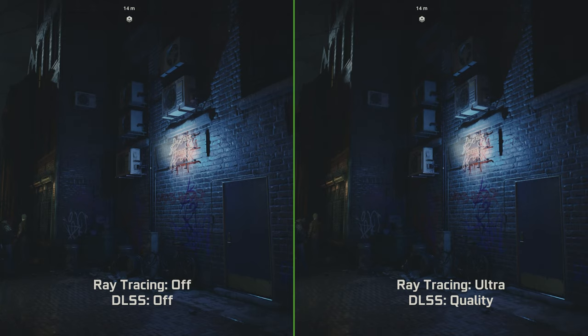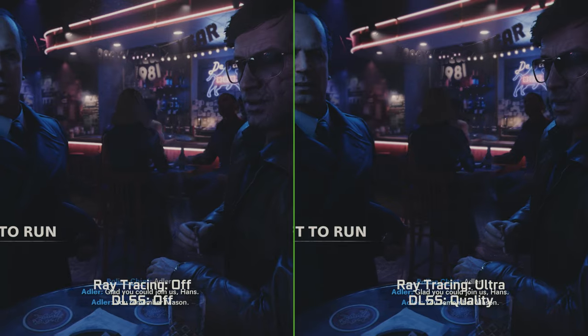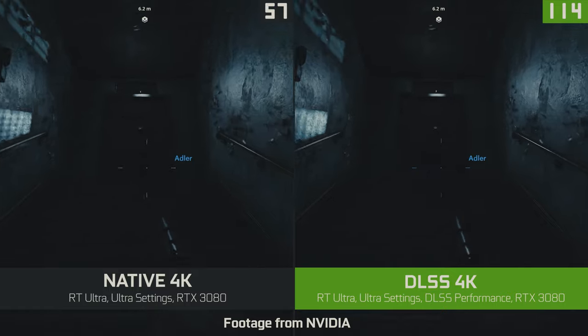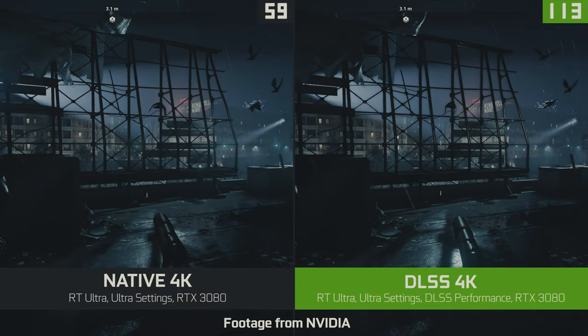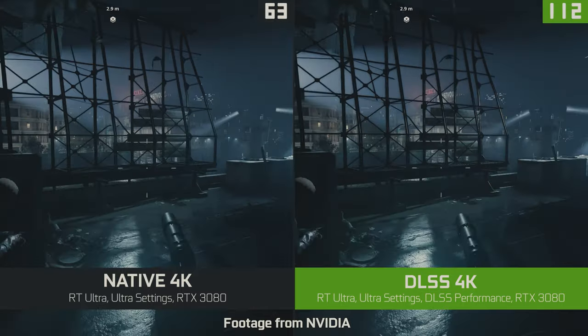Honestly, Cyberpunk's a single-player game, so as long as I'm getting 60 FPS, I'm going to crank up those settings and make the game look amazing. The same holds true for Black Ops Cold War. But what's interesting is that with ray tracing turned on, there's a very subtle difference in how the game looks. Even with the performance hit to your FPS, with DLSS enabled, the AI supersampling does a lot of the heavy lifting to boost your FPS back to respectable numbers.